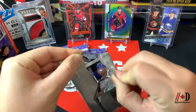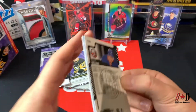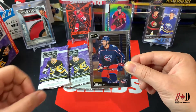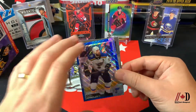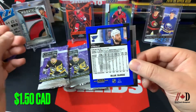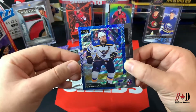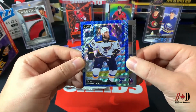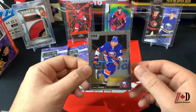Moving on to the next pack. Starting off with a Jean-Gabriel Pajot base card, a Seth Jones base card, and then what I believe is the blue surge — a retail-only set you can only get out of retail packs. There's a whole 50-card set of blue surges, and this one is a Ryan O'Reilly. We're finishing off with a Brock Nelson base.